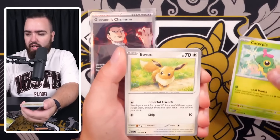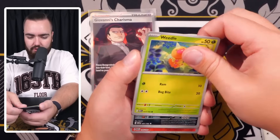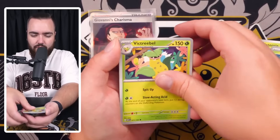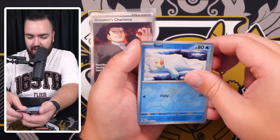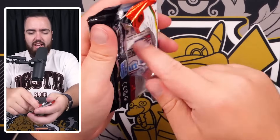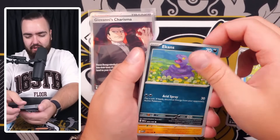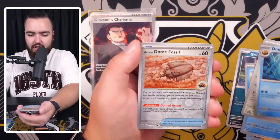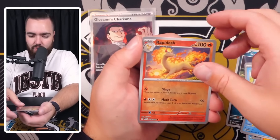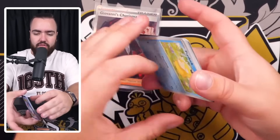Next pack: non-holo energy, Eevee, Dome Fossil, Weedle, Nidoqueen, Victreebel, Primeape, Moltres rare reverse, Seadra reverse, and a Dodrio holo. Fifth pack of this bundle: hollow energy - yes! Grimer, Psyduck, Ekans, Cubone, Poliwrath, Pidgeot, Omanyte, Dome Fossil, reverse Rapidash reverse, and Gyarados holo - first time pulling a Gyarados holo! We'll take that.